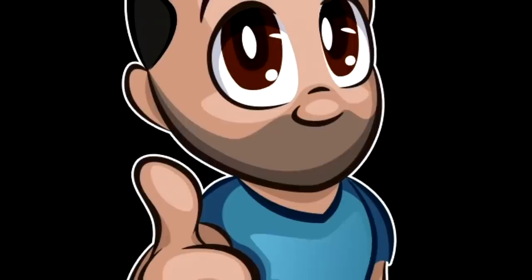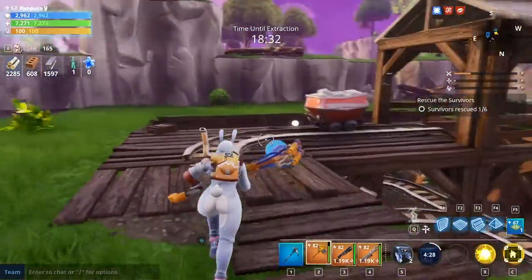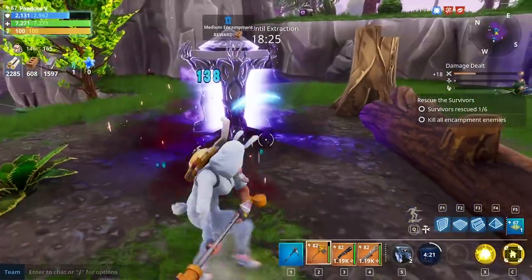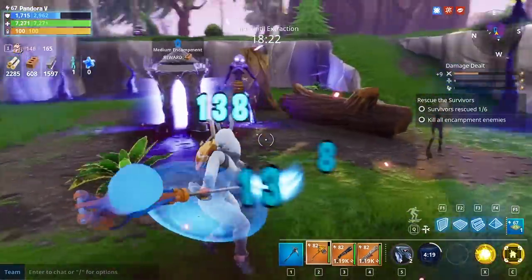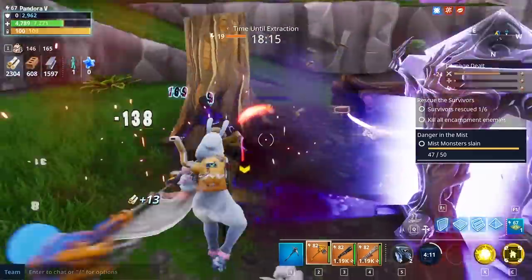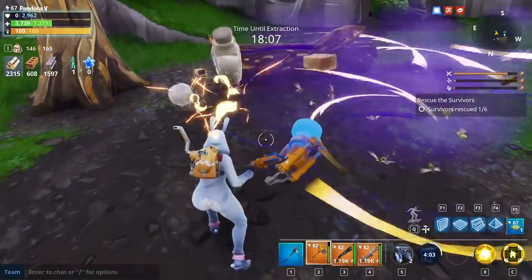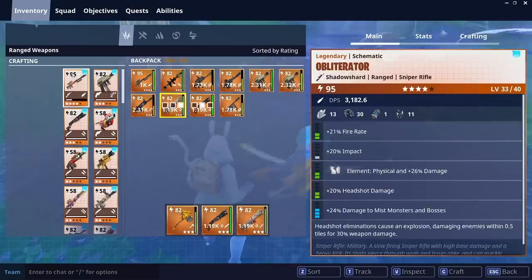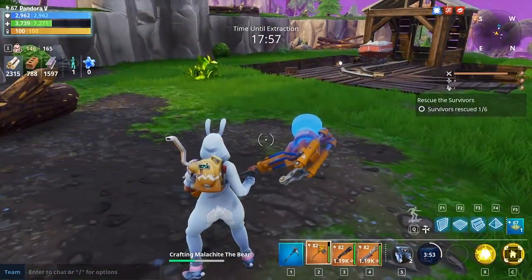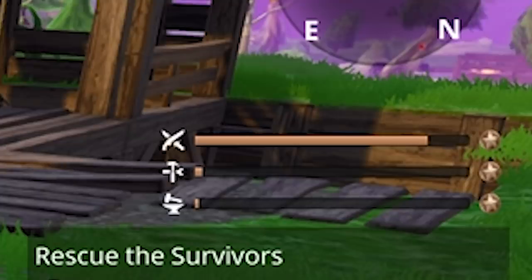The next tip is: do more. I spoke to someone recently who was doing the absolute minimum to get through the mission. We were doing an encampment mission and all they did was complete the five main encampments, then went AFK. Their reasoning was they didn't want to use up bullets, ammo, or materials — they just wanted to open the reward chests at the end and move on. The problem is they weren't maximizing what they could actually get.